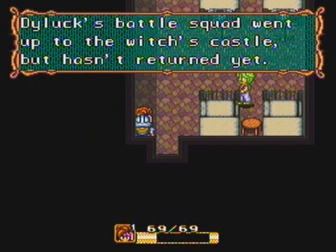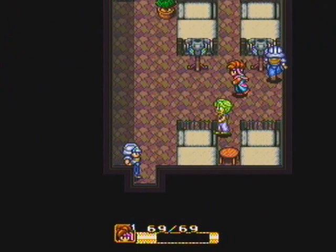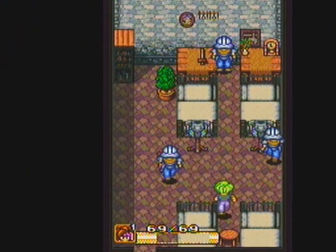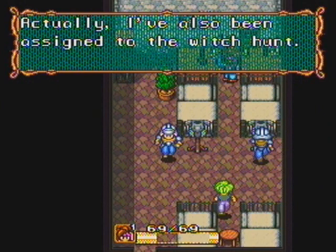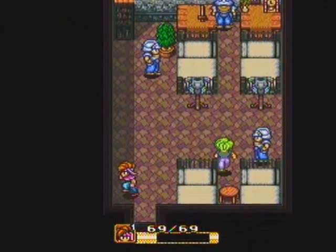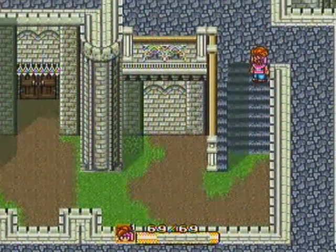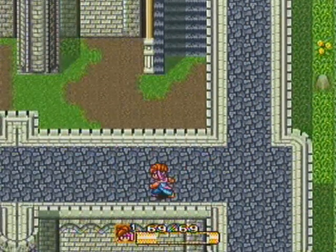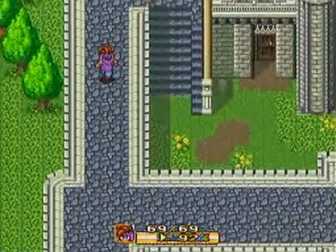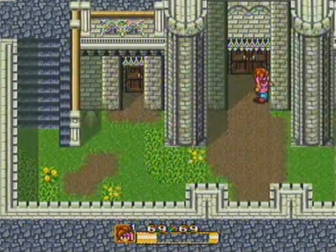Valak's brother — what brother? The battle squad went up to the witch's castle but hasn't returned yet. Most of the townspeople and soldiers have turned into zombies — I thought they were just senile. One NPC says their life is precious and this place is dangerous so they're moving away. Another admits they were assigned to the witch hunt but pretended to be sick to avoid getting hurt. For once in my 17 years of gaming life, I'm playing as a character who can actually speak. Good lord.